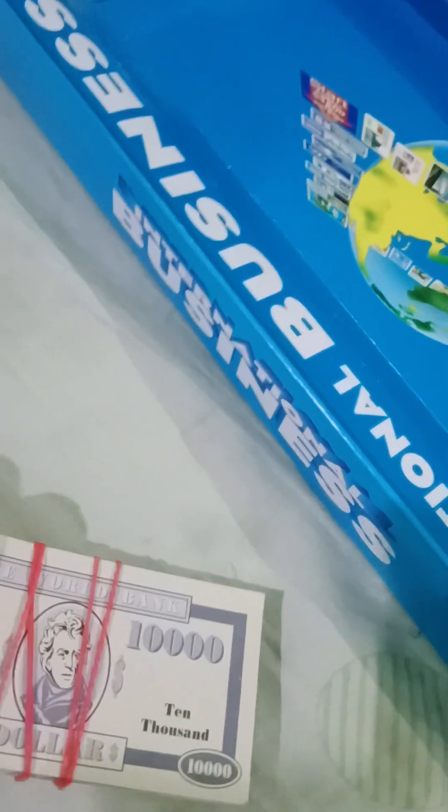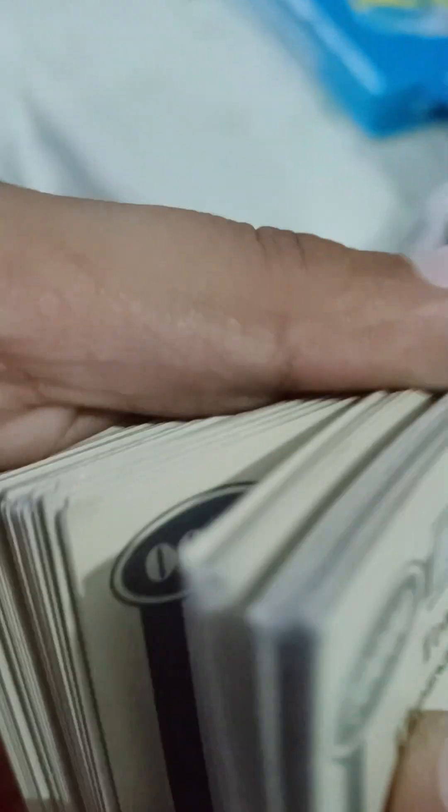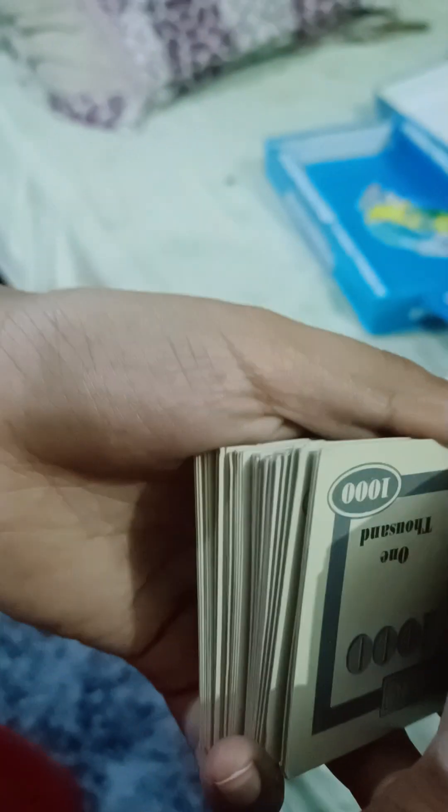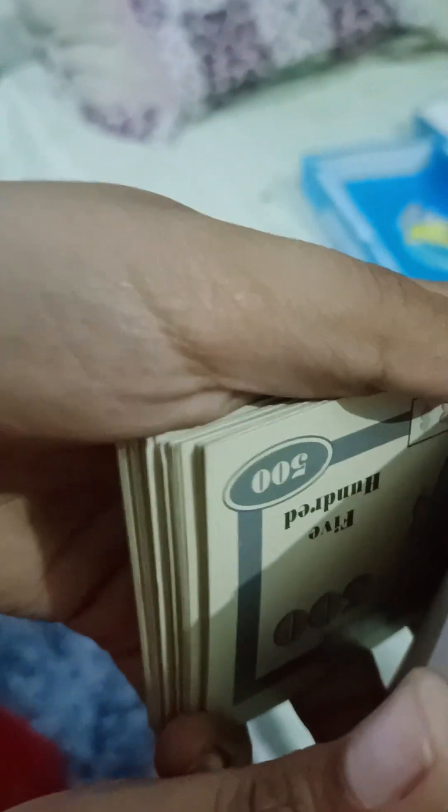In the money set we get 500 and 200 denominations — you can see here. There are also 10,000 notes and different note denominations. We also have 50s — that is how it works.